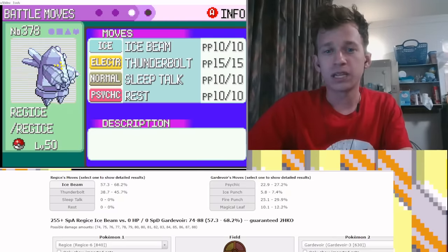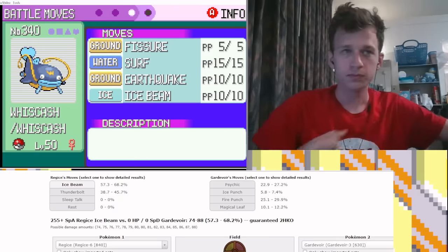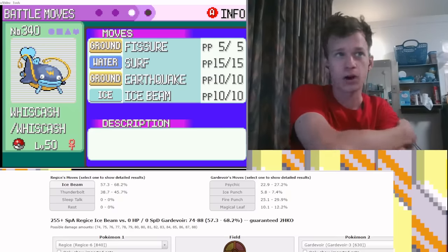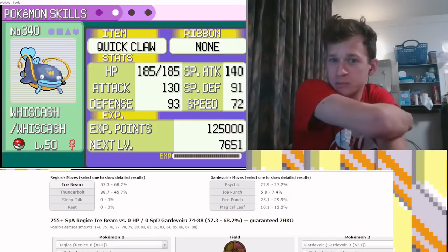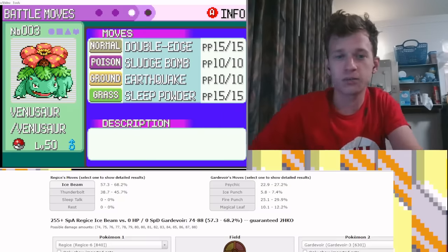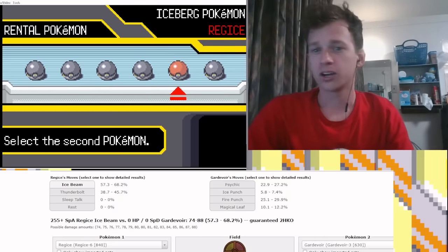The reason I'm going to lead Regice instead of Whiscash is that Whiscash is a lot more important defensively. If I lead Whiscash and trade and it's at low health when a fighting or fire type comes in the back, I can just lose — I have Regice and Registeel to handle it, which is why I'm going to lead Regice. Blurping coverage right off the get-go is cool.